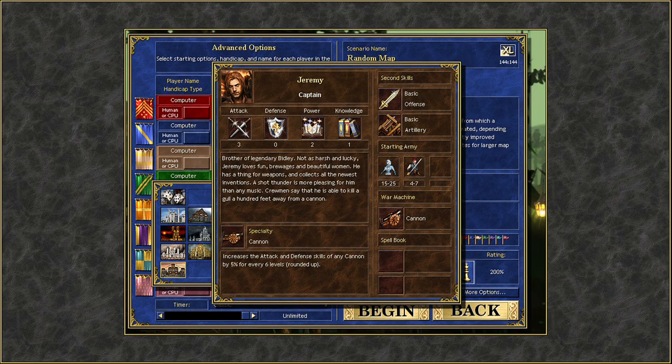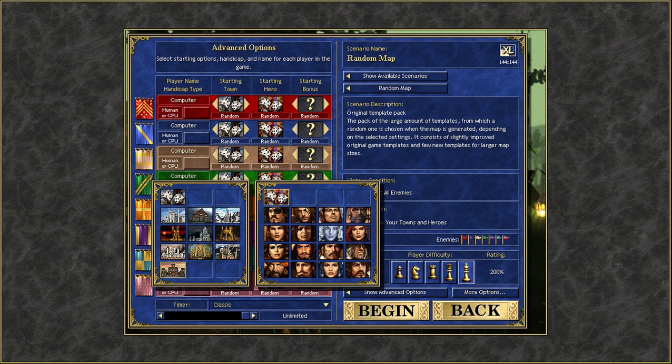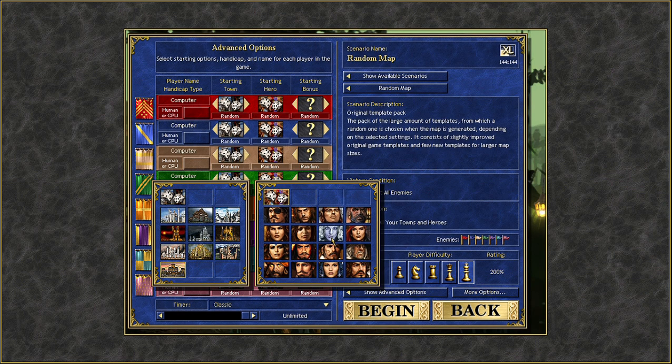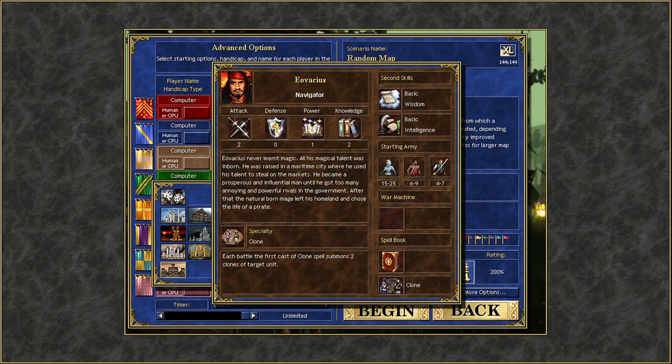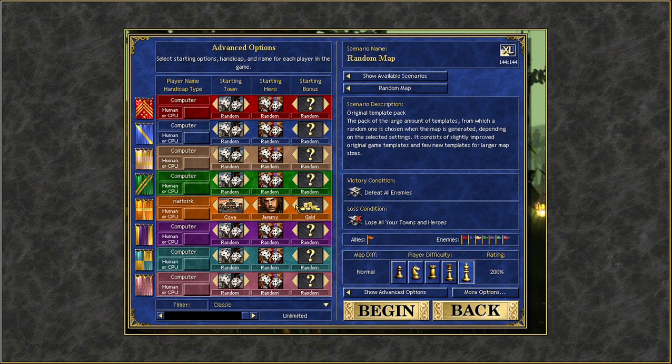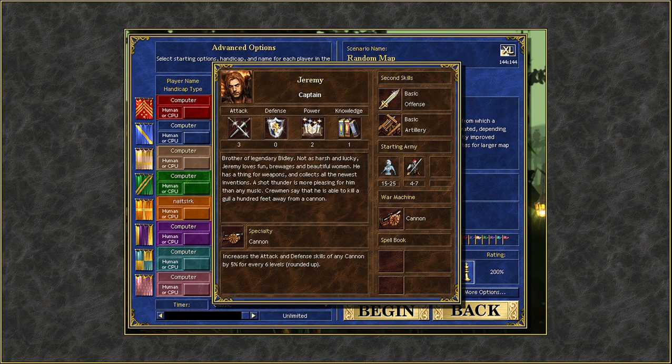Jeremy is one of them — with the cannon, which is also an add-on from Shadow of Death, which has been the main game on the channel so far. Aspar is also very nice as a starting hero because of that skill tree build — tactics and offense comes in handy early game. Then you have Ovations with the clone specialty, which can be very overpowered especially late game.